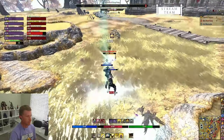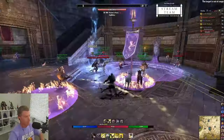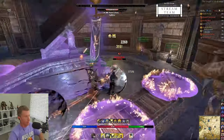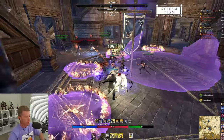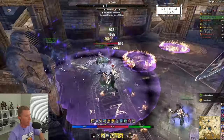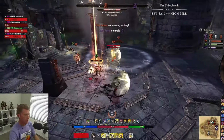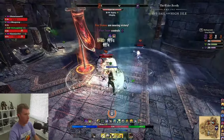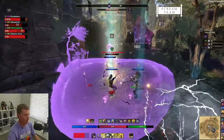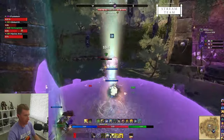Welcome back, it's Deltia from deltiasgaming.com with a radical PVP build — one bar on a Templar. You might call it Stamplar, you might call it magic, some may call it hybrid. I'm going to show you how to use the new Oaken Soul ring in a one bar Stamplar build that absolutely melts — super tanky, super fast, crazy high burst healing and unbelievable damage.